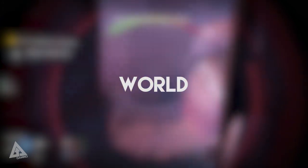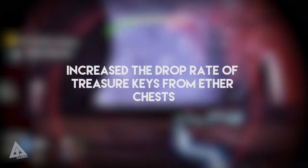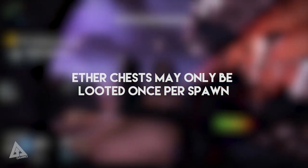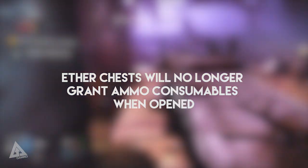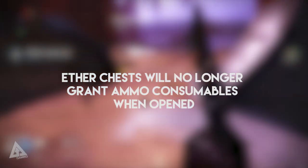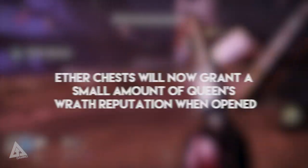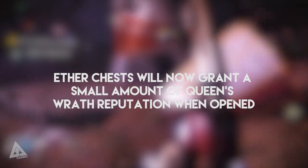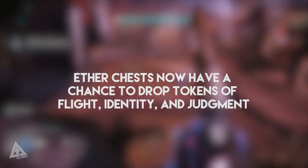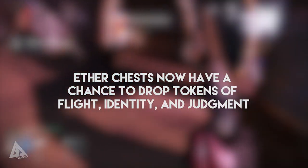Moving over to the general world side of things: ether chests now have an increased drop rate for treasure keys, but they may only be looted once per spawn — so for those of you farming by running back and forward out of zones, you can no longer do that. Ether chests will also no longer grant ammo consumables when opened, so hopefully we can get rid of that surplus of special ammo synthesis. Ether chests will now grant a small amount of Queen's Wrath reputation when opened, and will also have a chance of dropping tokens of flight, identity, and judgement.